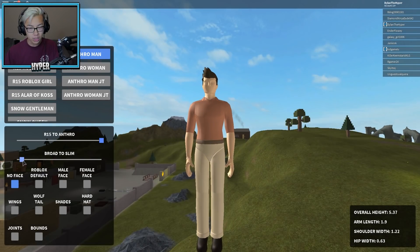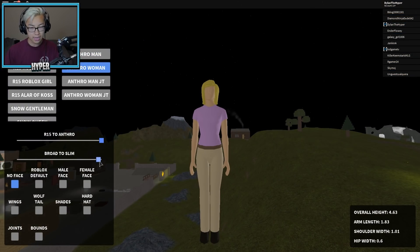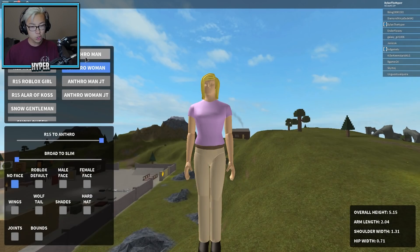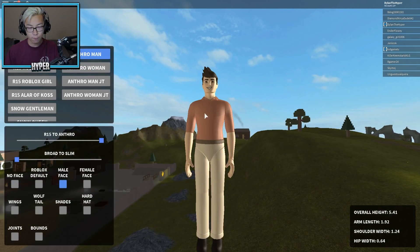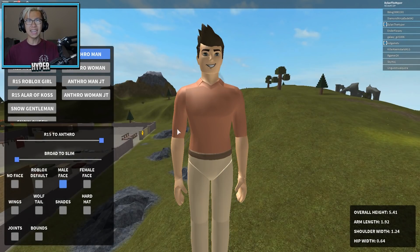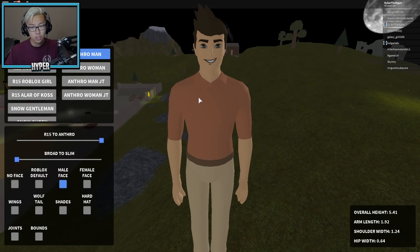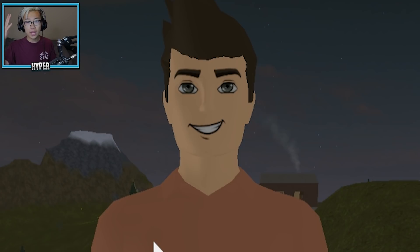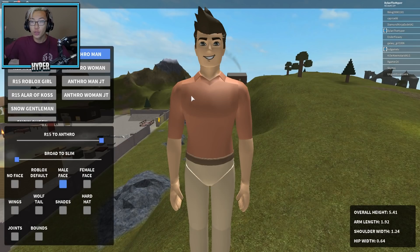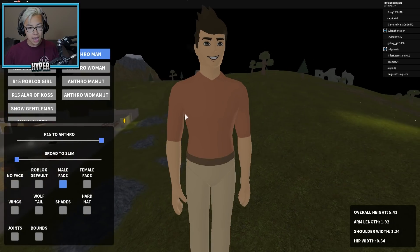Okay, now we can make it more slim, we can make it more broad. Same thing with the woman — we can make her bigger or smaller. This is so weird. Let's throw on a male face. This is the new face they're going to be adding — what is this? I can totally understand why people do not like this. This just looks so creepy. Imagine playing Roblox Assassin with this guy throwing knives. Imagine this guy as the murderer. That's just weird.